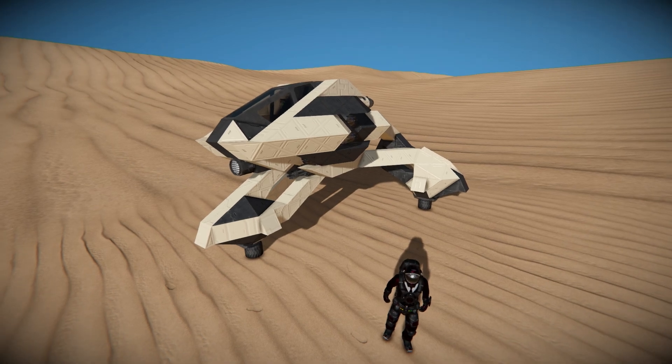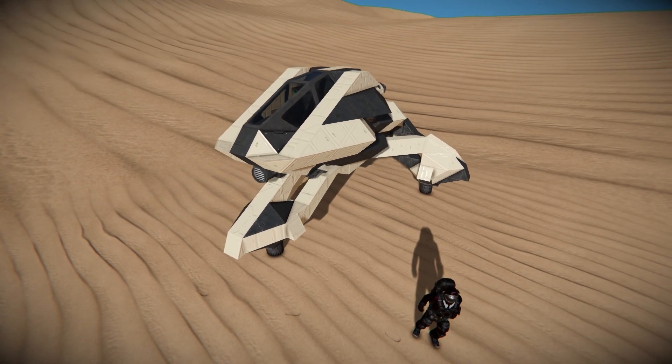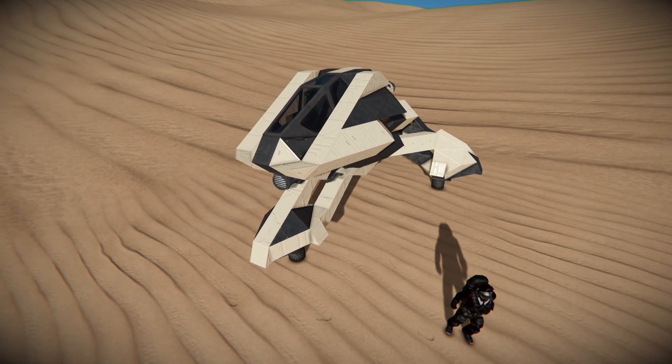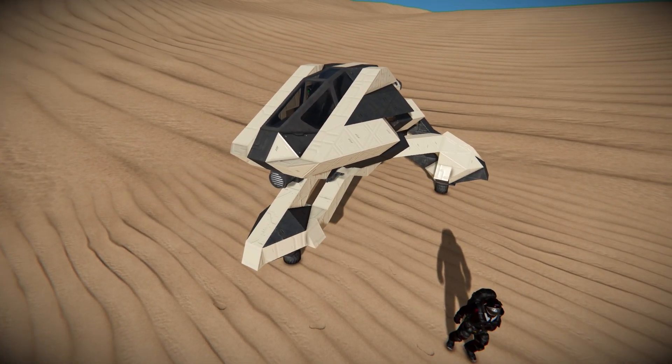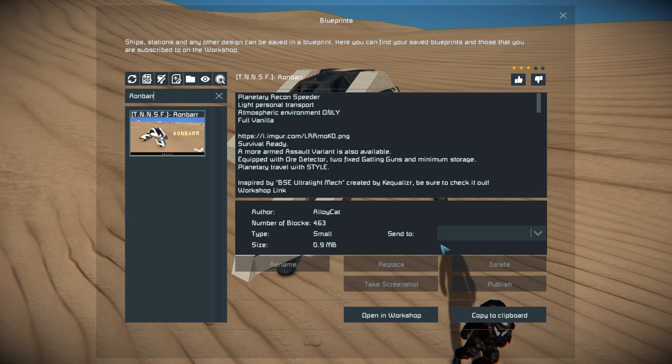This thing uses three wheels, which does make it a little bit unstable on hilly terrain. It's got two cannon guns for defense, some atmospheric thrusters to boost it around, a light at the front, and a fighter cockpit to drive it around. Let's press F10, find it in the spawn menu, and we'll go from there.